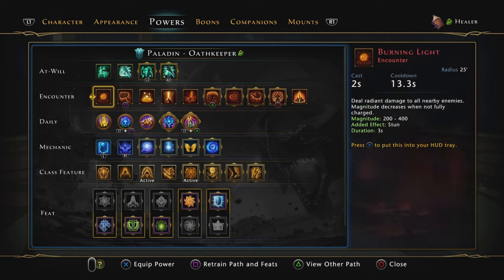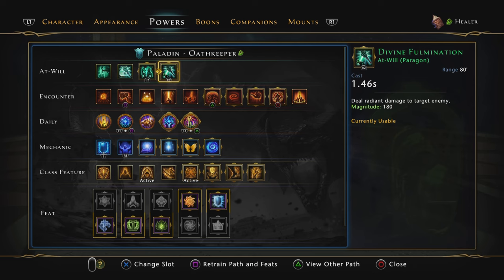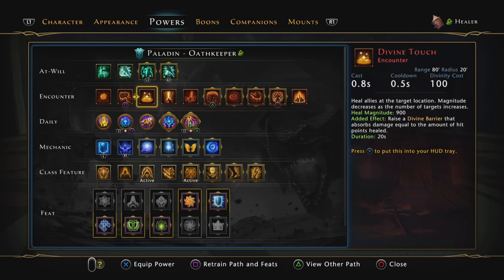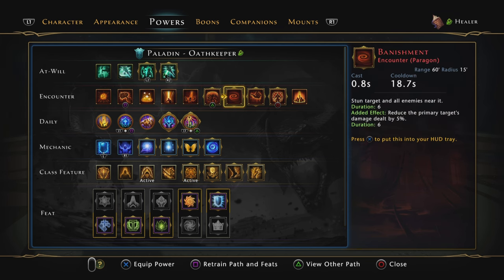For the powers, I'm going to be using Cure Wounds and Divinity from Nature for proccing the debuffs we have. For encounters, I'm using Sacred Weapon, Divine Shelter, and Circle of Divinity. If you feel like you don't need that much regen, you can drop Circle of Divinity or Sacred Weapon and go for Add Control with Burning Light, Banishment, or even more heals with the new Bond of Virtue. The Bond of Virtue does not consume Divinity, so that's pretty decent.